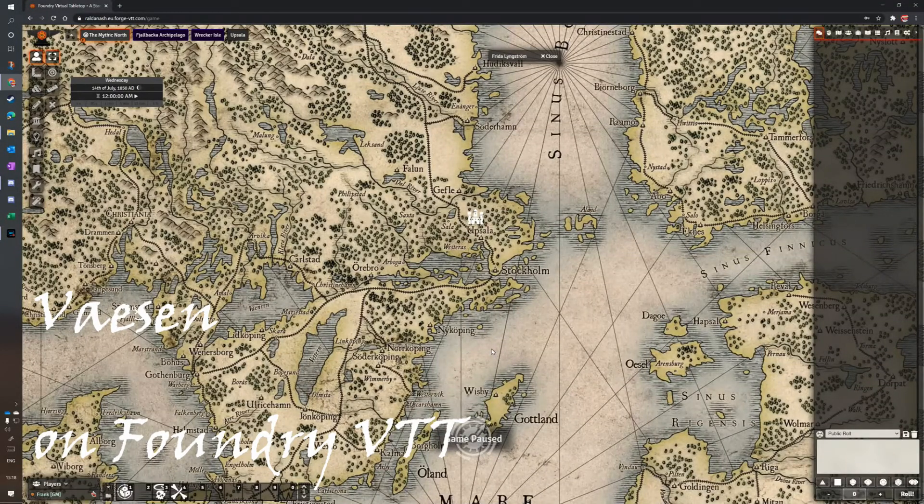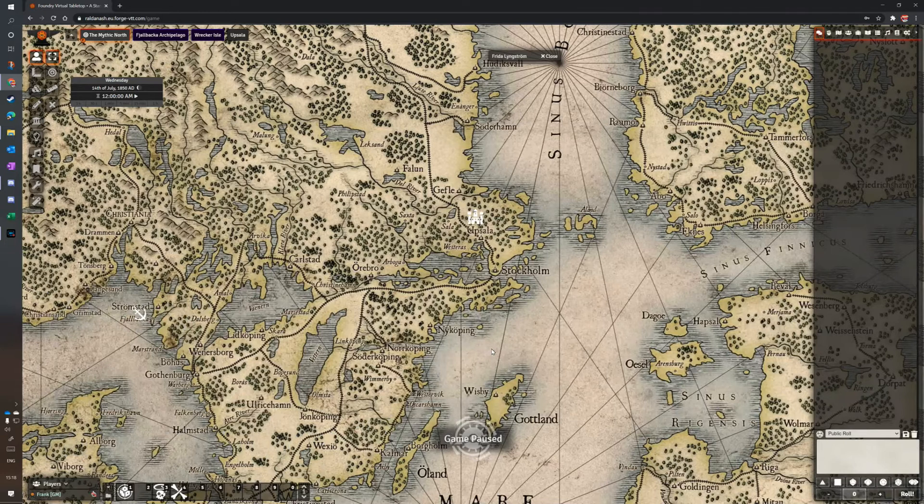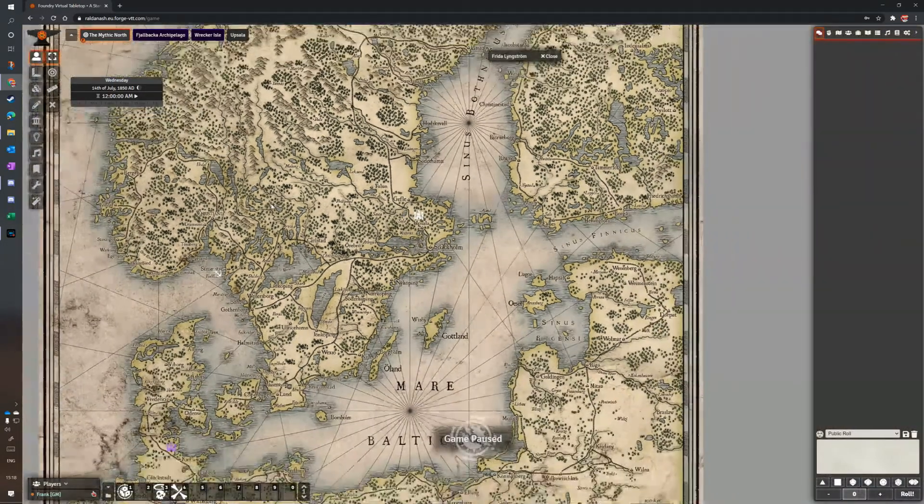All right, so another quick walkthrough of some Foundry setup — this time it's Vaesen, one of my favorite Year Zero Engine games. It's really cool. I'm just preparing to do a short scenario, so I've been setting this up recently. I haven't actually played with this yet, so if there's something you spot where I could do better, please let me know. This is my start page, I've got the map here of the Mythic North.